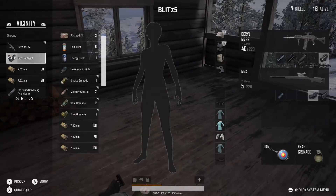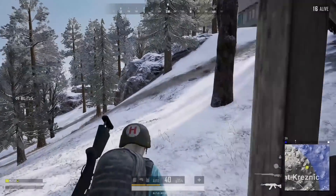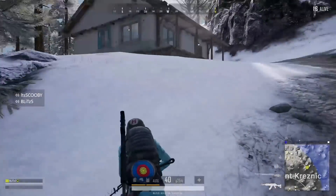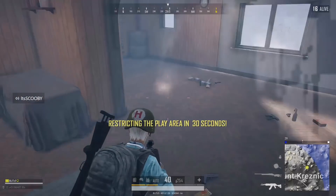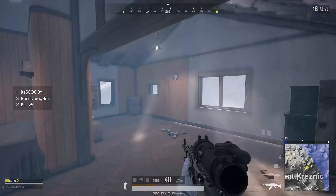What's good everybody, I'm Blitz5 back with another PUBG video on console. If you've been playing PUBG on Xbox One or PlayStation 4 over the last month, you've probably noticed a change or an enhancement to the lighting effects in the game. While you can see these on all of the maps, it's really the most noticeable on Vikendi, and if you haven't seen it already, I'm going to show some examples of this on the screen.